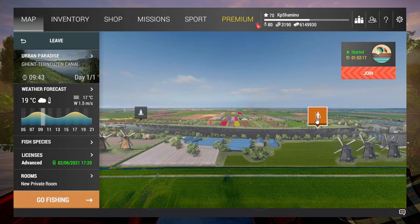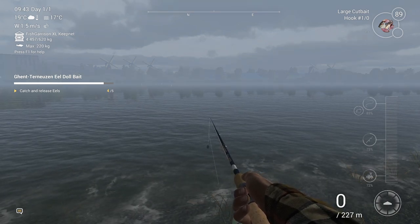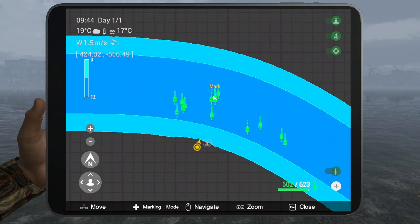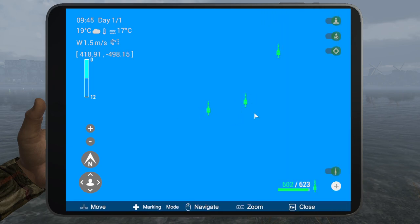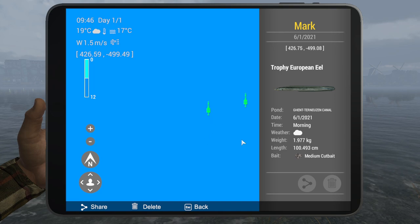Now for the spot - you need to go to Urban Paradise. I'm already at the spot, and this is the same one I use for the Length Matters competition. The key about this spot is the distance - you need to throw very far, but with this setup you can do it. You can see eels biting on medium cut bait and large cut bait. The coordinates you need are around 426, minus 499 - just set your marker manually at that position.